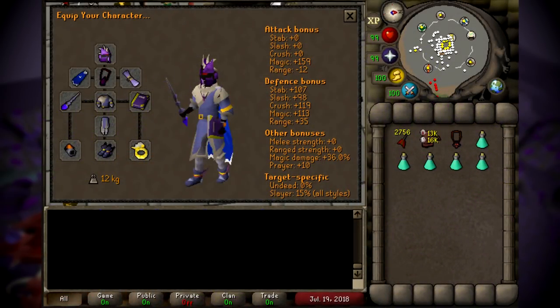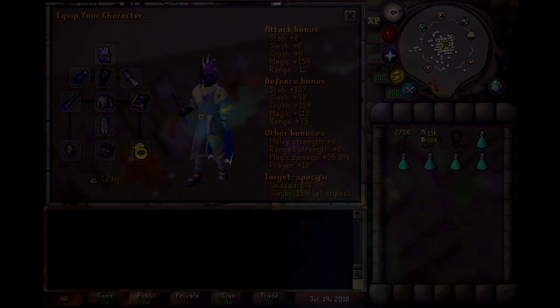Just like in the last Slayer video on Cerberus, I have a picture of the gear setup I used back then. As you can see, it wasn't really the proper setup — the Eternal Boots and Seer's Ring were unnecessary since we don't need magic bonus. Instead we need prayer bonus in those slots, which is why I brought Devout Boots and the Ring of Suffering this time. It's also cool to see what the Xeric's Talisman used to look like. Thanks for watching — if you enjoyed it, please give it a thumbs up and maybe subscribe. I'll catch you guys in the next episode.